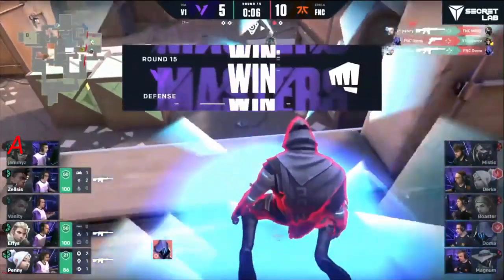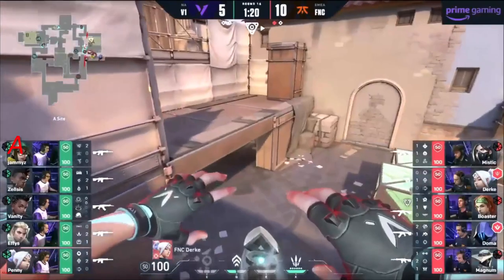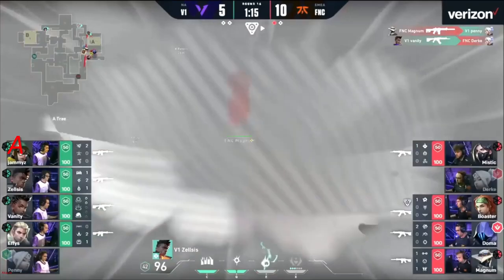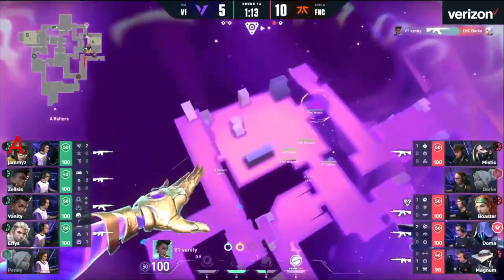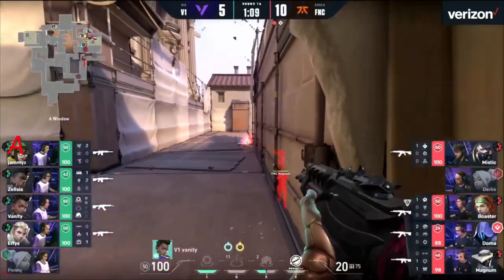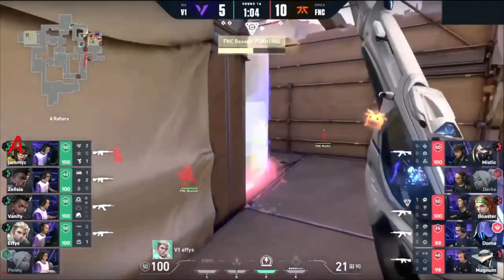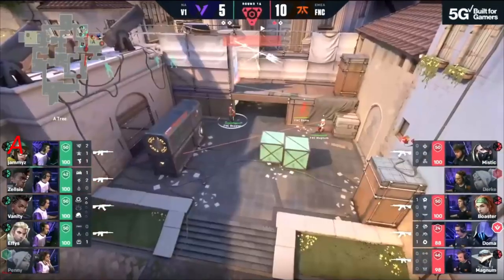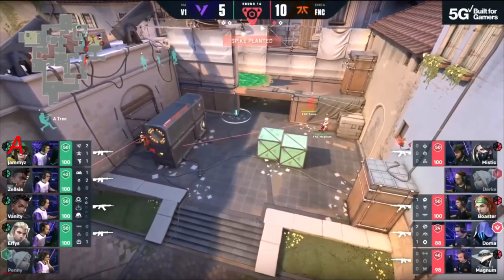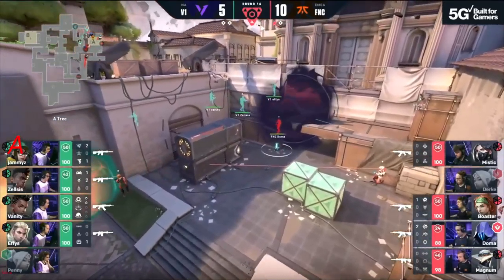What did Doma have for breakfast? He's still landing shots! V1 gonna keep them at arm's length — Doma costs them two, not three. Penny controls — and without Durka takes the site. Magnum finds one. Good work from Vanity to quickly shut down Durka — no more threats in that aspect for now. Vanity tries to keep spike under pressure too. Spike now down.